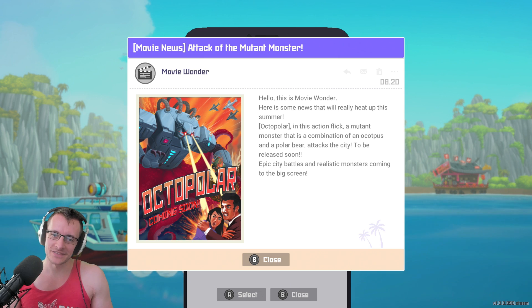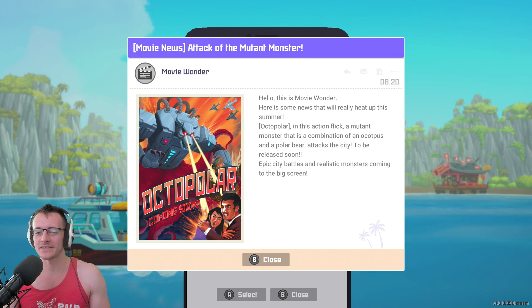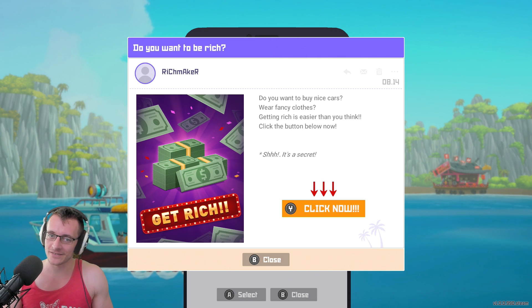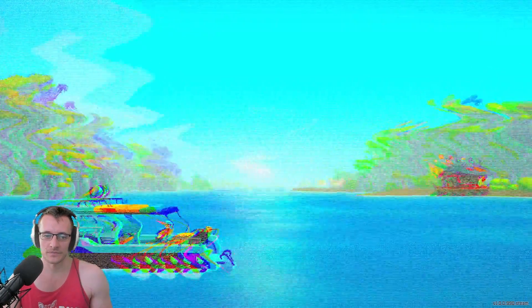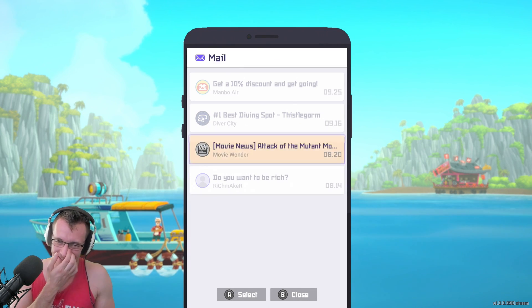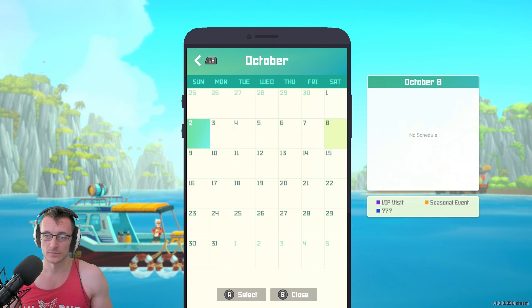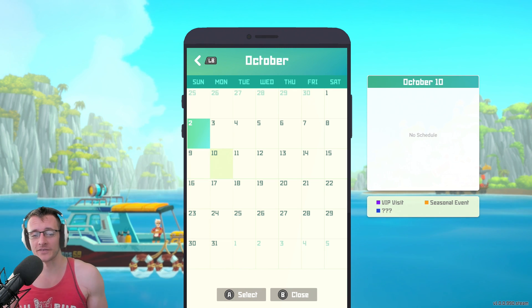Movie Wonder: Octopolar coming soon. This is Movie Wonder. Here are some news that will really heat up this summer — Octopolar. In this action flick, a mutant monster that's a combination of an octopus and a polar bear... it's a robot polar bear. What? Attacks the city — to be released soon. Half octopus, half robot polar bear. I want to watch it. Do you want to be rich? It's Rich Maker — it's going to make us rich. Do you want nice cars? Wear fancy clothes? Getting rich is easier than you think. Oh shh, it's a secret. I got malware. I got scammed — I thought it was going to make me rich. I hope at some point I find out I've got malware on my phone.